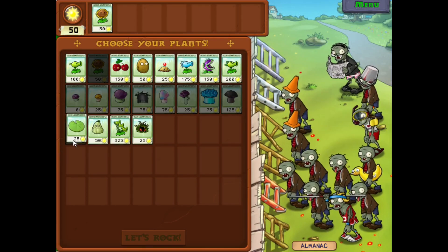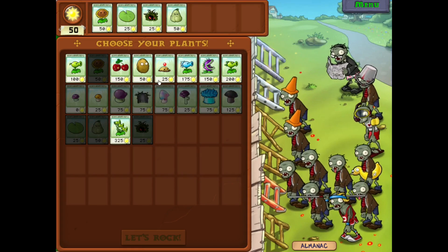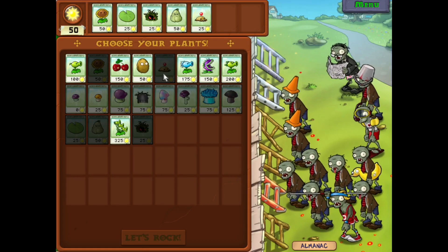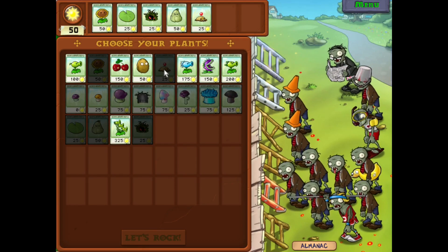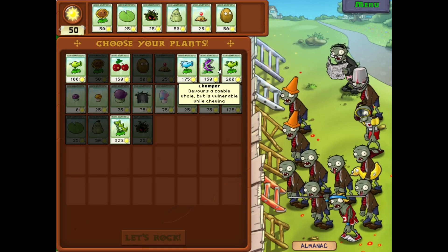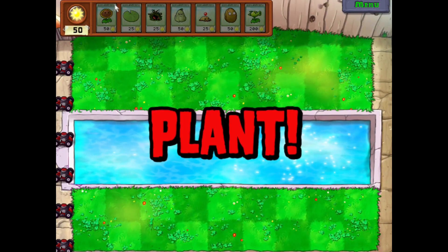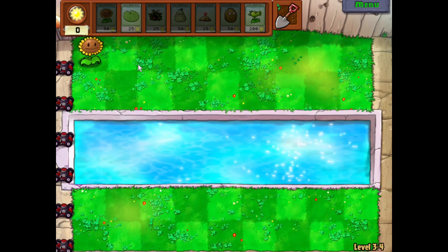Hey there, Gamer Obscura here, continuing Plants vs. Zombies. I think we're on 3-4 now, and look at all the crap they're throwing at us. We got cone heads, bucket heads, scuba diving zombies, the pole vaulting zombies, newspaper zombies. It's just crazy, man. They're not messing around anymore.